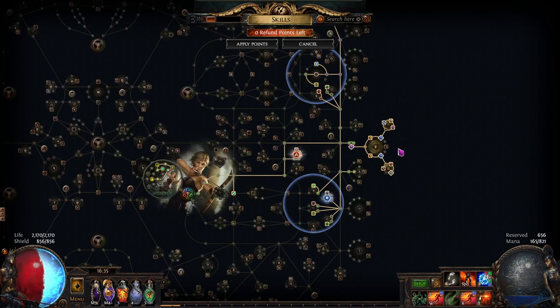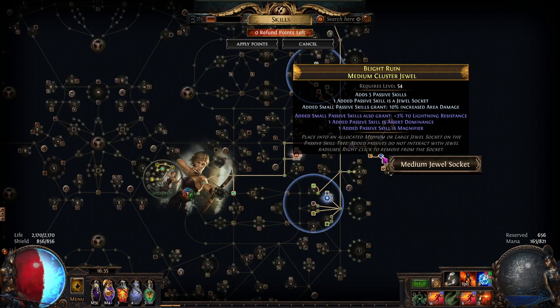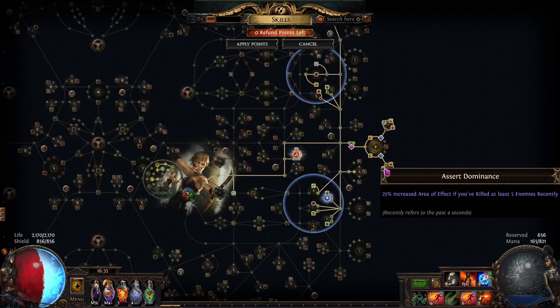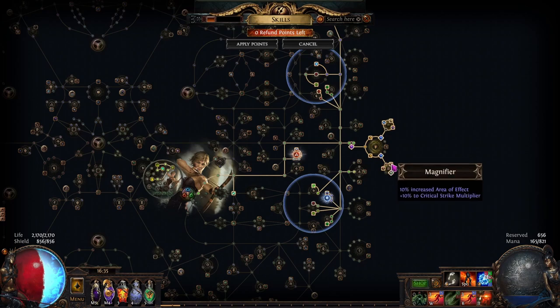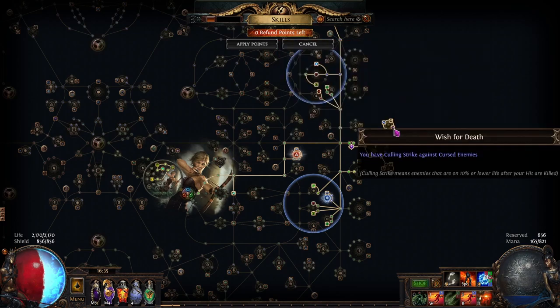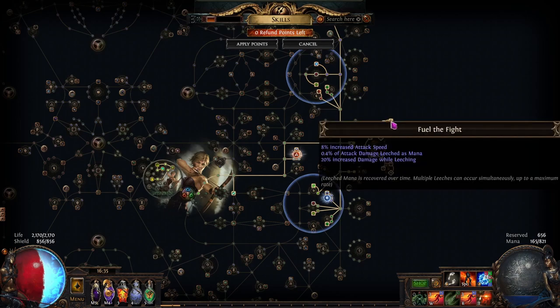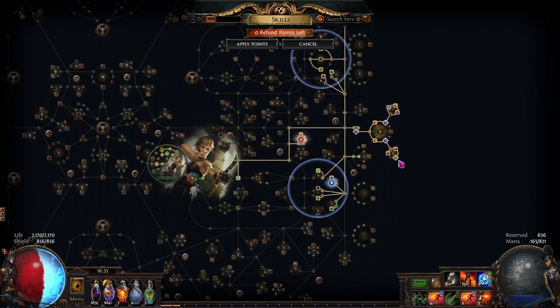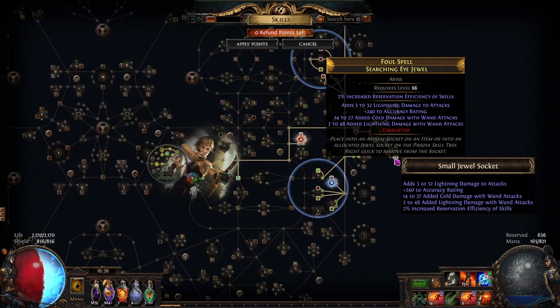For our Medium Jewels, we use three Rare Medium Jewels, and each of these have Assert Dominance along with Magnifier. Assert Dominance gives us Area of Effect, and Magnifier gives us Area of Effect along with Crit Multi. We are also going to use one Megalomaniac — the main mod you need here is Wish for Death, because we want Culling Strike on this build. Other than that, you just want two other nodes that are useful and will give you more damage. We use one Abyss Jewel which is flat damage; you can also use an Abyss Jewel of Crit Multi and things like that.